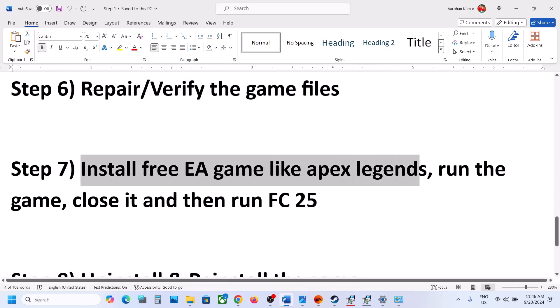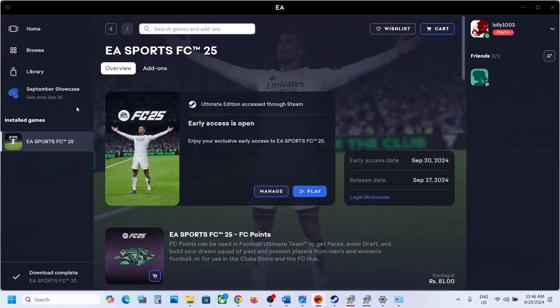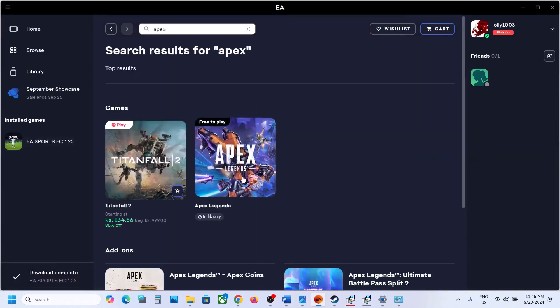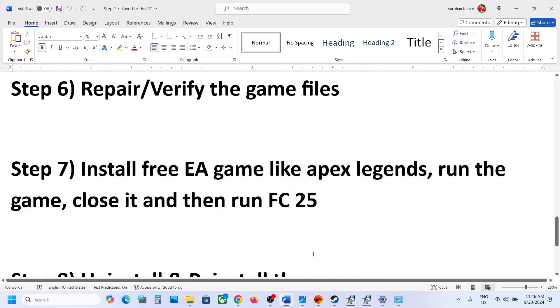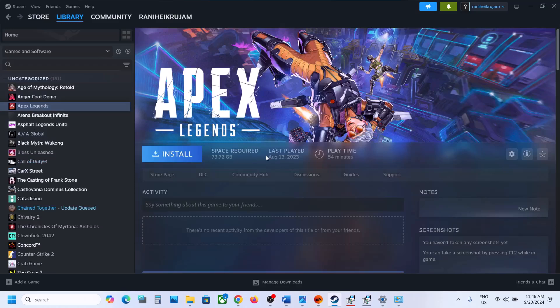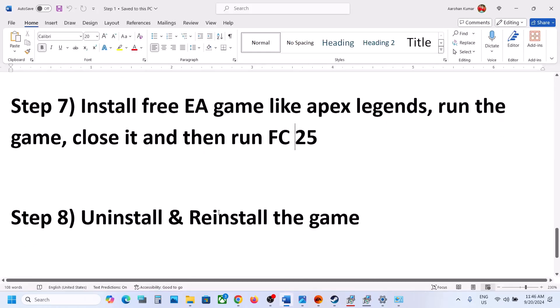The next step is to install a free EA game like Apex Legends, run it for a few seconds or minutes, close it, and then run FC 25. You can search for Apex Legends in EA app or Steam, download and install it, run it briefly, and then launch FC 25.